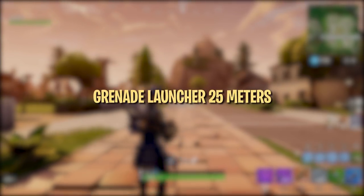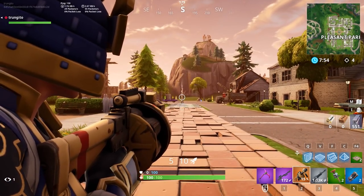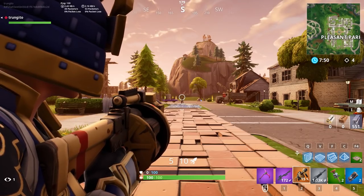Understanding the perfect distance to shoot grenade launchers is the key to success with this weapon. You'll know the distance is right if you shoot the grenade and it explodes right on top of the enemy base without bouncing once.